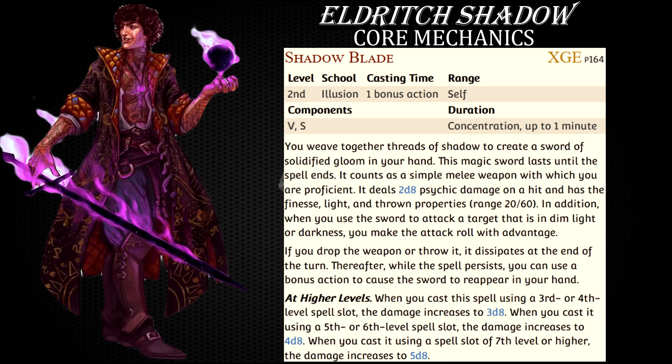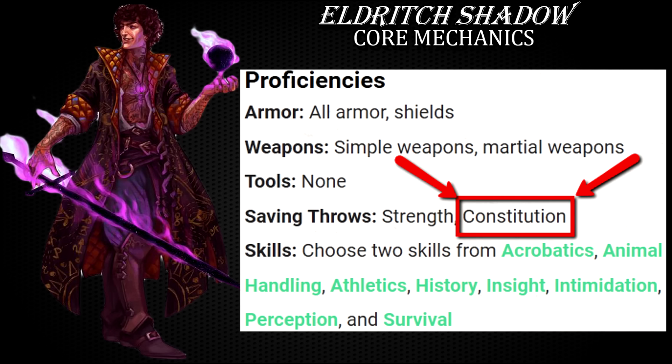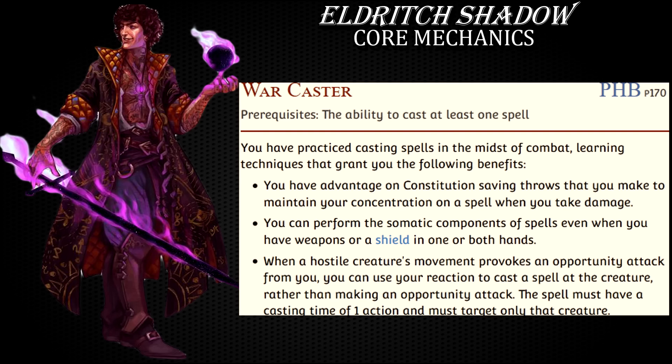Obviously, Shadow Blade is a concentration spell, so maintaining it is equally as important as dealing damage with it. All fighters get constitution saving throw proficiency, which is used for keeping concentration, so all you need to minimize the odds of losing your Shadow Blade is the trusty War Caster feat.